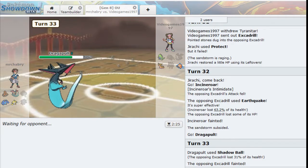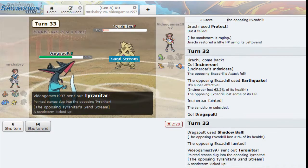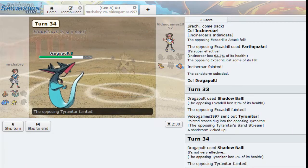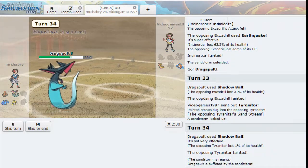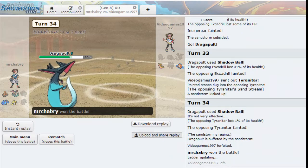I don't think Tyranitar takes a Shadow Ball. Not at all - look at that. Shadow Ball's got it. We just Shadow Ball the last two remaining Pokemon. The match was forfeited. Nice - this was a really good game here. If you like this, give it a thumbs up and subscribe. I will see you in the next Pokemon video.